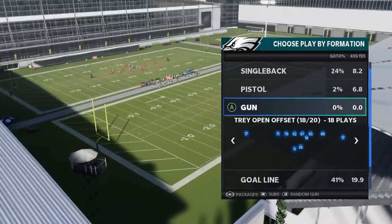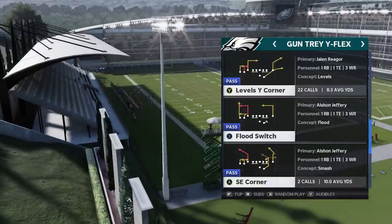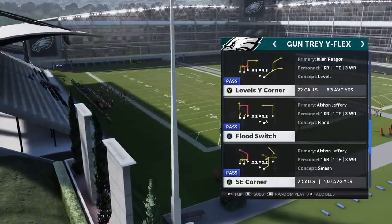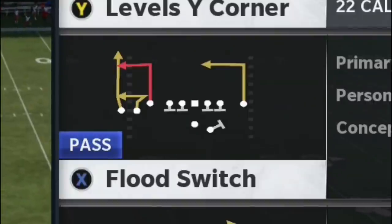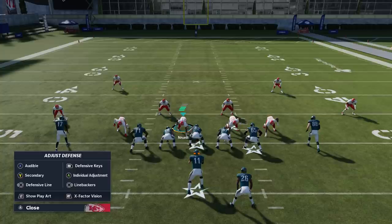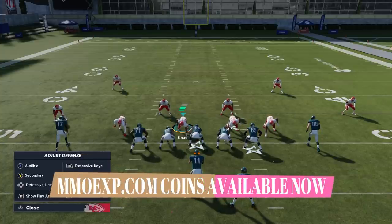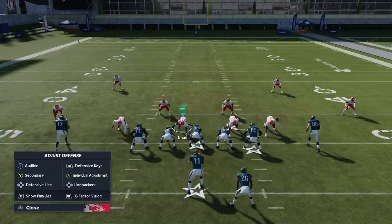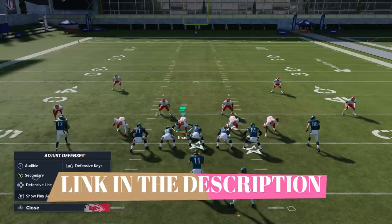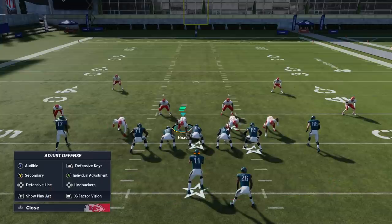On the offensive side, I'm going to choose a play specifically where the running back is blocking. If the running back is not blocking, it's going to be even easier. We're going to go with the Flood Switch. Before I get into this though, this video was brought to you by my sponsor mmoxp.com. If you guys want to support this channel and you're already planning on buying coins, buy them through mmoxp.com and use my discount code MONEYSHOT to get 5% off. Let me know in the comments how reliable they are because they are one of the best coin sellers in the game.